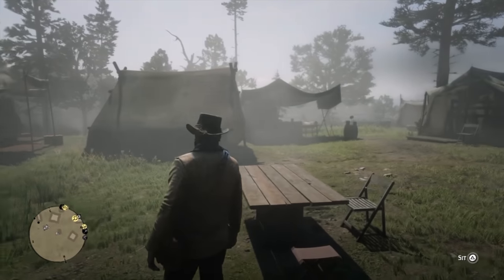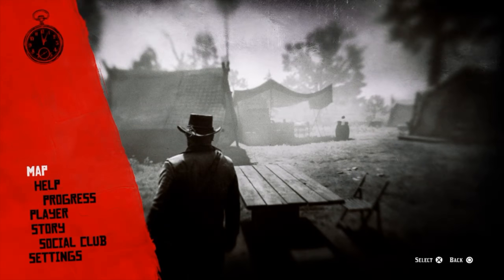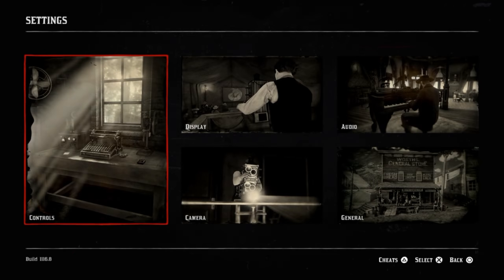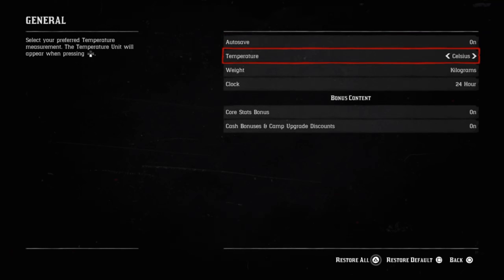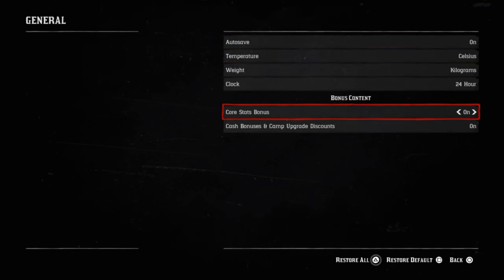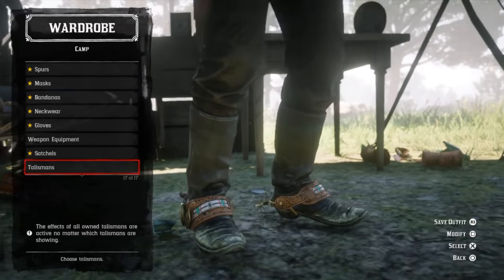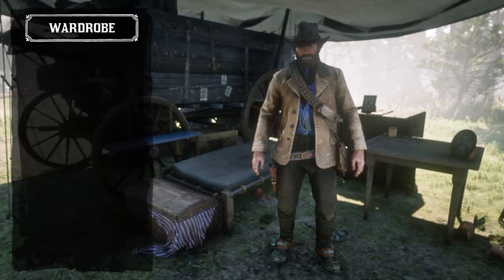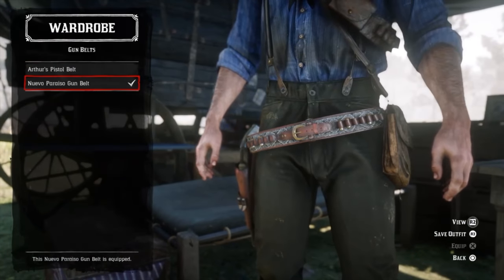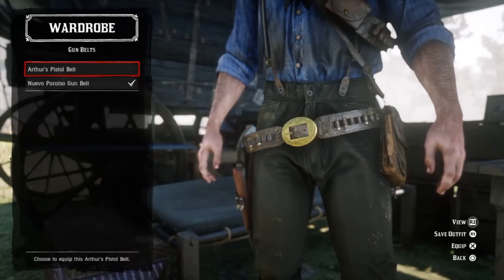Gameplay boosts, cash bonuses and discounts — these refer to permanent boosts to your core stats of health, stamina and deadeye. You'll earn more cash from selling animal carcasses and from hunting missions, as well as from robbery missions with the van der Linde gang and upgrading the camp. These boosts and bonuses can be turned off — by default they are on, but within the menus can be toggled at any time. The Nuevo Paraiso Gunslinger Outfit, as with the Talisman, is available at the start of chapter 2 when you have access to your wardrobe — it's just already in there.